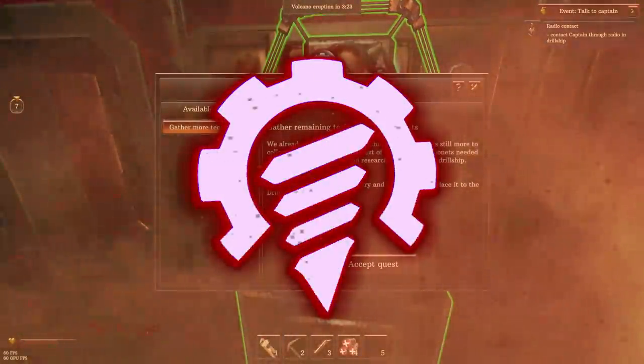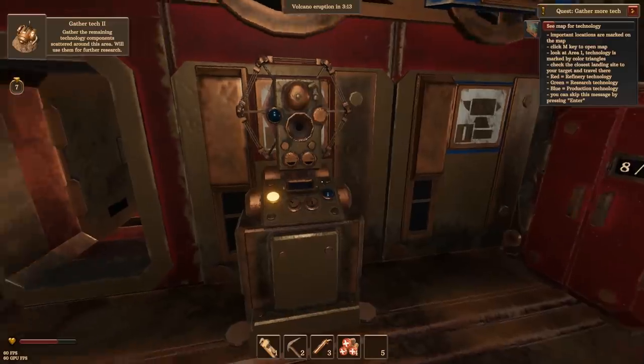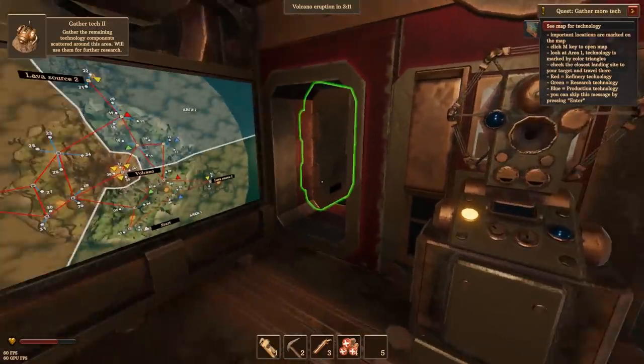Right, Captain, we did it! Gather the remaining technology components. Okay, look at area one — technology is marked by colour triangles.